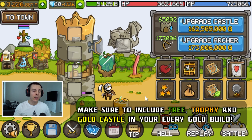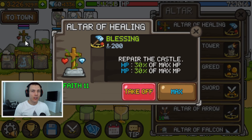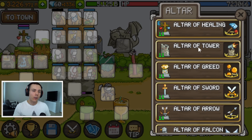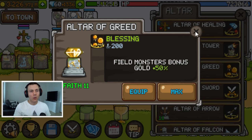These castle parts and towers should be included in every gold build. For altars, the Healing Altar is good to go — just as in the free auto battle build — because gold builds are always weaker, so you'll probably want that extra healing. If you're confident in your build's strength and have spare dark crystals, you can use the Altar of Creed for a small bonus gold income, but the Healing Altar is what I usually use.